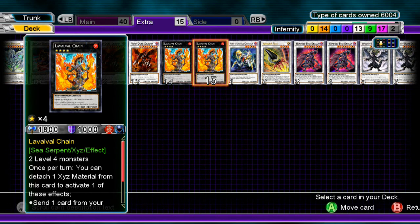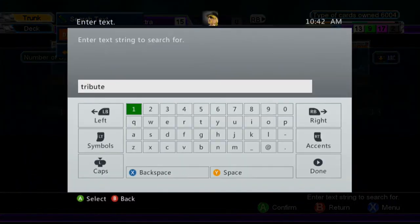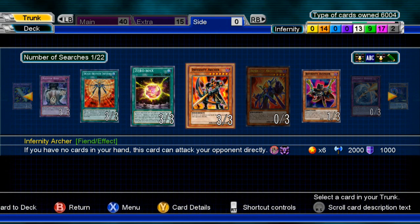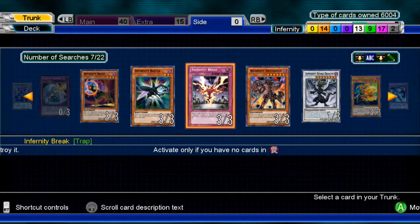As for the side deck — there was stuff like Gagaga Cowboy, and something like Leviair, where you detach one to bring back a banished monster from your removed from play zone. There was also Infernity Break — you banish one from your grave and destroy a card your opponent controls, but you have to have no cards in hand. The only reason it's not in the main deck is because it banishes, and you don't really want to banish your monsters. But if you feel like you need more destruction, you can have it in there.